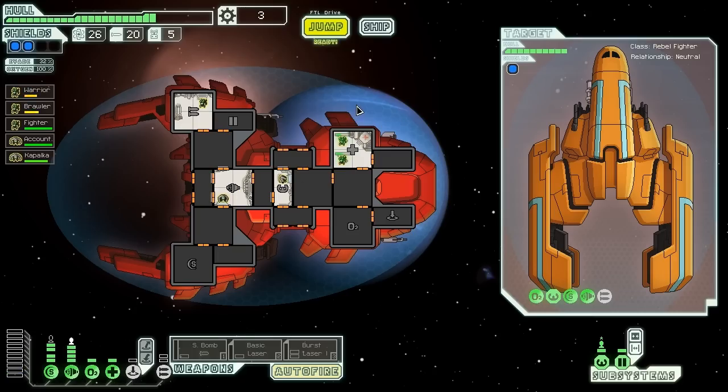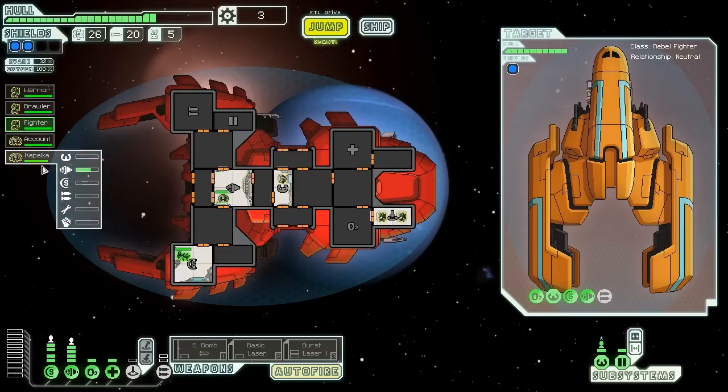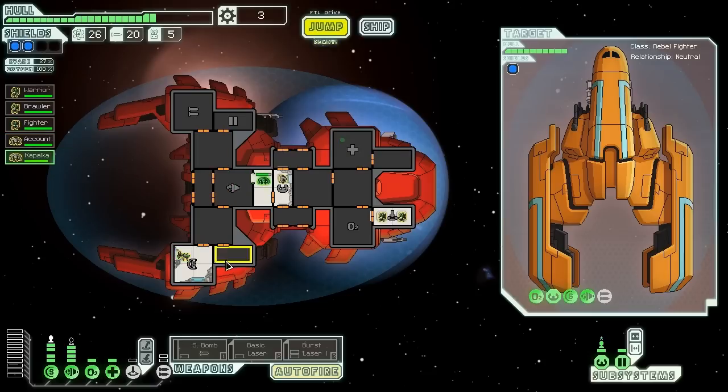Teleport back on board our ship, get yourselves healed up, and we're probably going to buy some more engine power. Engine power purchased. Now if we don't need it, we can put it in the weapons. Otherwise we have the opportunity to dodge at 32% which is quite nice. I would love to have someone else to take over these positions, but since we don't, we're going to use what we've got. I should actually be moving Fighter onto the shields because we're not really firing weapons for the most part — might as well give them experience.